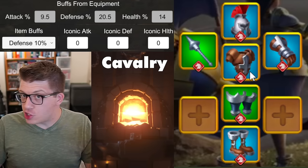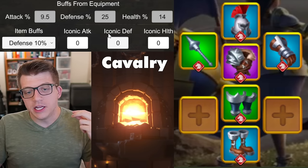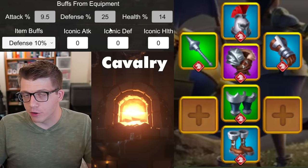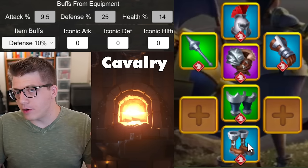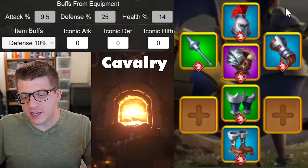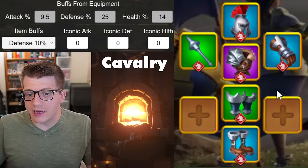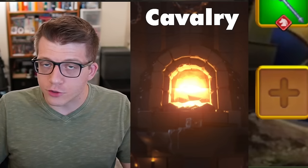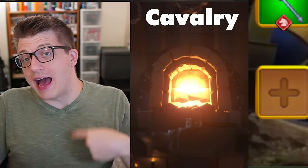The first piece I'd look to upgrade is the chest — you want to go for the Dark Lord's Blessing, which brings your overall defense up to 25%, a straight improvement while still keeping the two-piece Windswept set bonus. However, as you enter the mid and late game, the Windswept set becomes less valuable because the march speed isn't as important for cavalry as it is for other troop types.